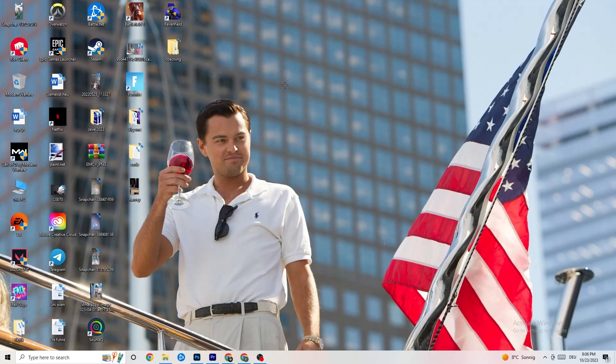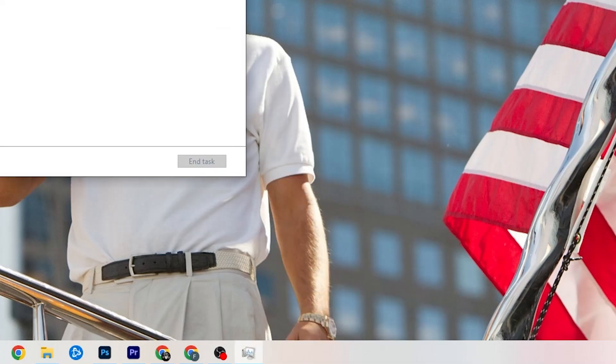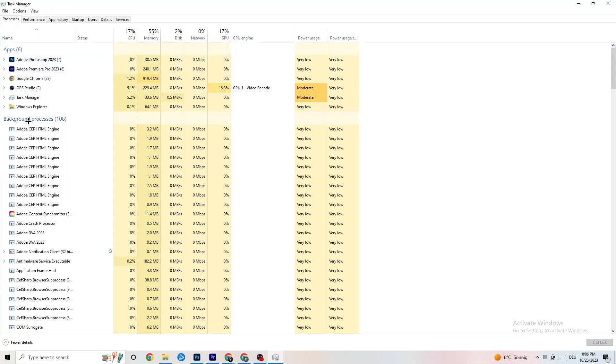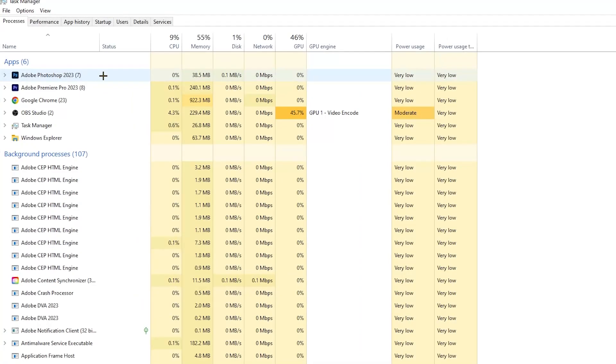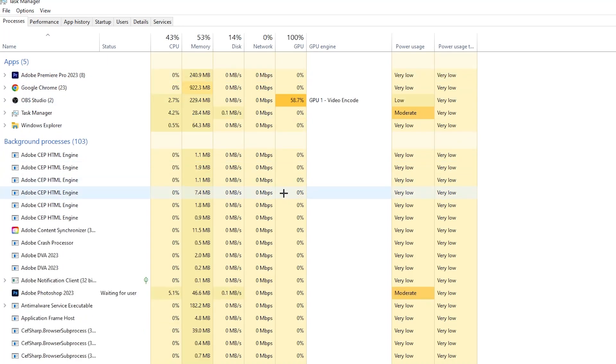The next step is to go to your taskbar, right-click it, and open Task Manager. Go to the 'Processes' tab in the top-left corner. You'll see CPU usage, memory usage, GPU, network, and more. End every task that is currently using too much GPU or CPU — especially apps, but also background processes with high usage. Right-click them and select 'End Task.'